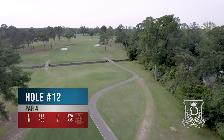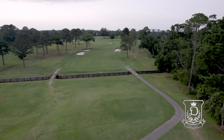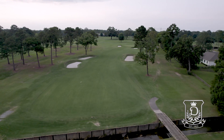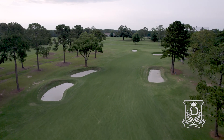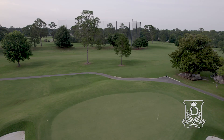Hole number 12. Enjoy this view as you place your tee in the ground. From the forward tees a simple tee shot is tightened by strategic bunkers left and right. The back tees require a solid hit to carry the hazard on this par 4. The approach is uphill to an oblong green which is guarded by a signature bunker from centre to right.